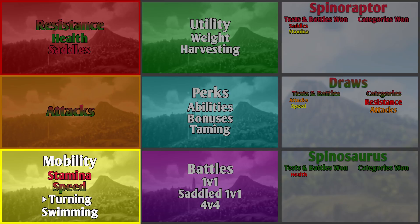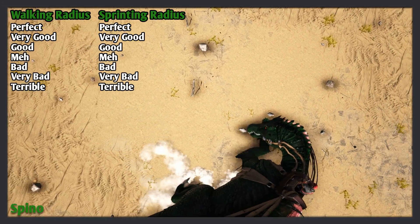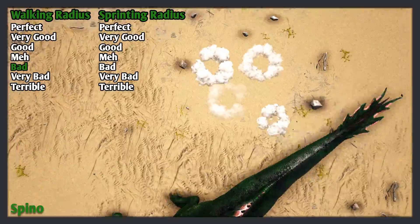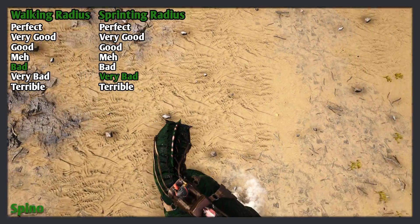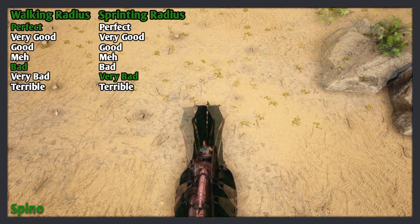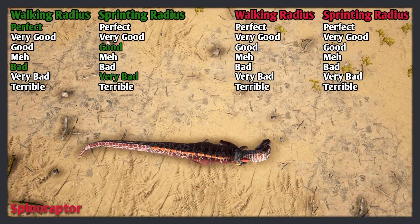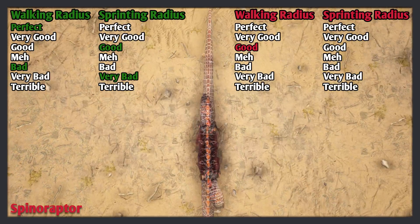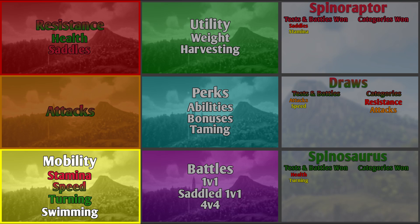The next test is turning. The Spino's walking turning radius in quadrupedal mode is bad, and its sprinting turning radius is very bad. But while in bipedal mode, its walking turning radius is perfect — it can turn on the spot — and its sprinting turning radius is good. The Spinaraptor's walking turning radius is good, and its sprinting turning radius is meh. The Spino wins this test, since it is super good at turning while in bipedal mode.